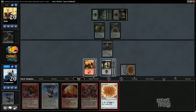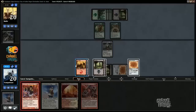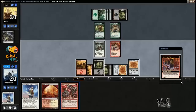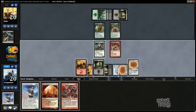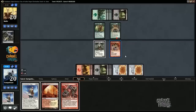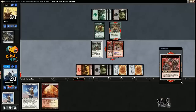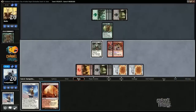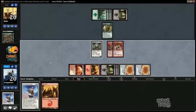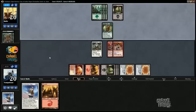First tap these, then play this, deal that one. How much mana do I have right now? One, two, three, four, five, six, seven, eight, nine mana.